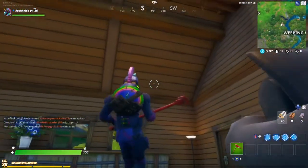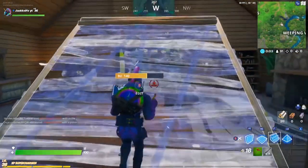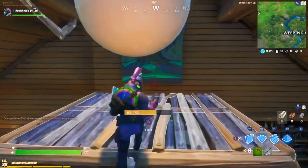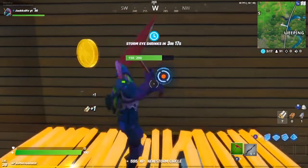All you need to do is go to Weeping Woods — outside of Weeping Woods — in this log cabin house right here. You need to build up to this picture over here, break down this picture, and then look at this — boom, there's a gold coin.